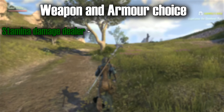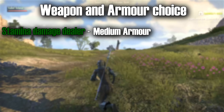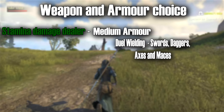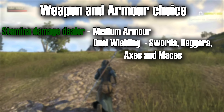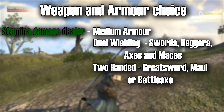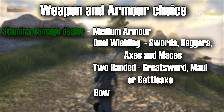For stamina users looking to deal some damage, you'll need to look solely into medium armour. For weapons though, you have a lot of choices to choose from: dual wielding swords, daggers, axes and maces, or two-handing a greatsword, maul or battleaxe, and lastly the choice of using a bow.